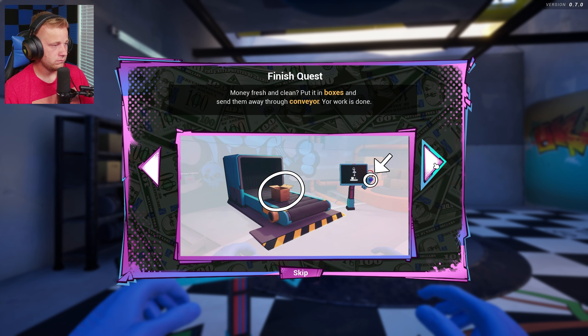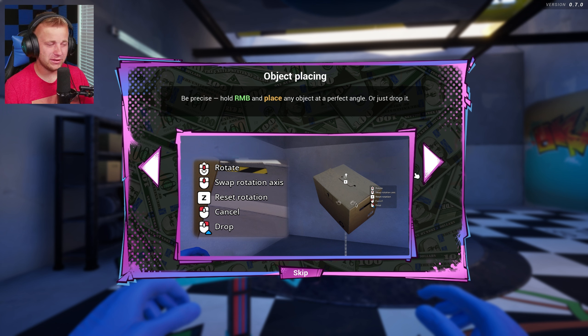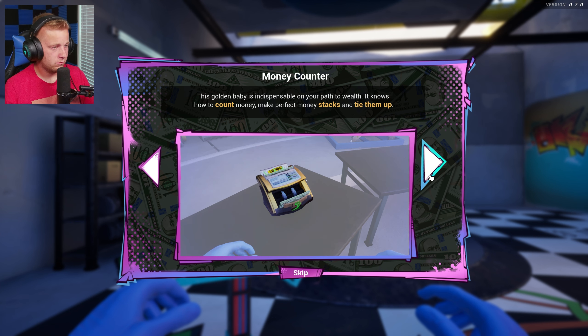Press E to open containers, hold F and press left mouse button to grab money. Money fresh and clean - put it in the boxes and send them away through the conveyor, our work is done. As a cash cleaner we must deal with dirty cash, wash it, dry it, and send it away as brand new. I'm not sure if this is like an illegal money laundering kind of thing, or if it's literally just physically dirty money. I believe in the US, bad money that's torn or crumpled gets shredded and then new stuff is printed out.